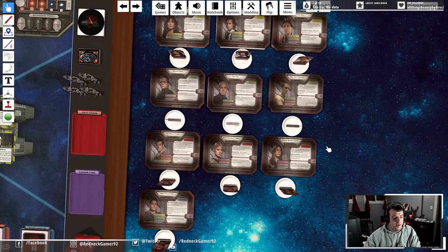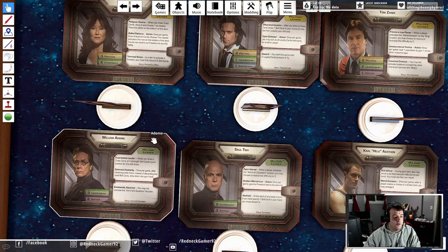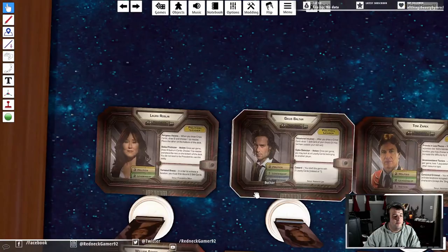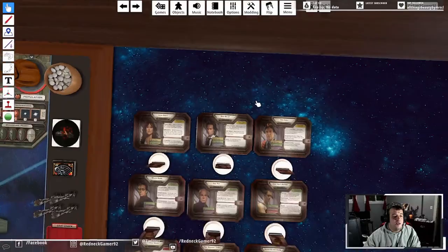These are the ten characters that we get in the base game. We have our pilots, like Lee Apollo Adama or Kara Starbuck Thrace. We have our military leaders, like Carl Helo Agathon or William Adama - notice the relationship here: father-son. And we have our political leaders, like the slimy Gaius Baltar, Tom Zarek, and Laura Roslin.